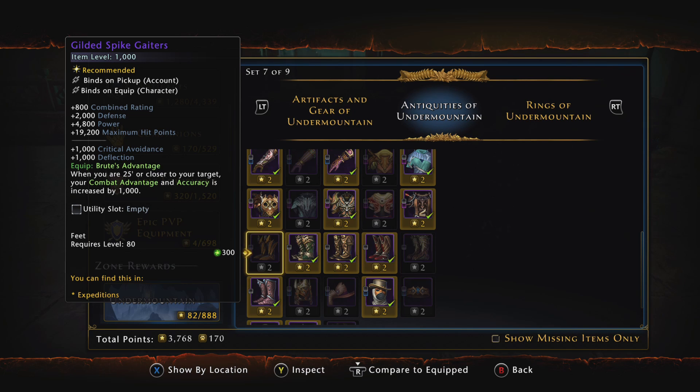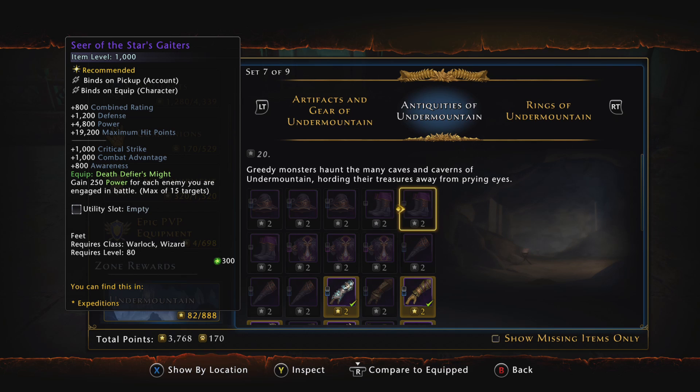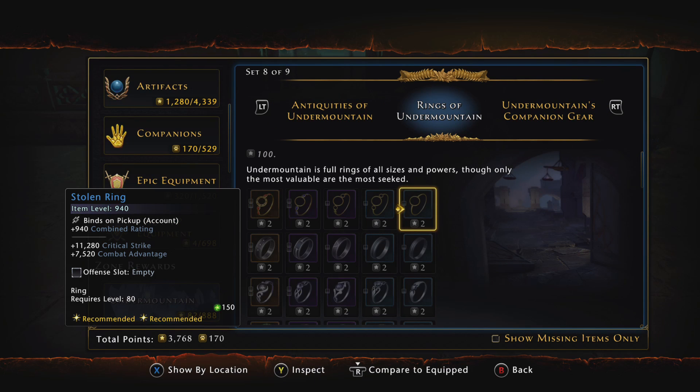There's another option called the Gilded Spike Gators with similar stats and an equip bonus called Brute's Advantage: when you're 25 feet or closer to your target, combat advantage and accuracy increase by 1,000. That's essentially 100% uptime since we're almost always within 25 feet of targets. However, the Seer of the Stars Gators scales better if you're engaged with 10+ enemies, potentially giving 2,500 power, so I'm probably going to run those.